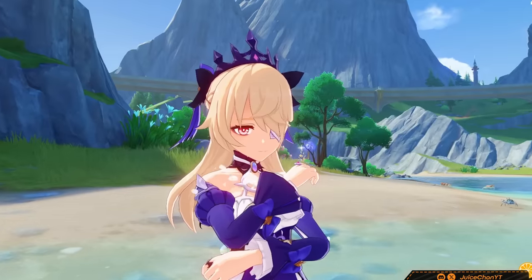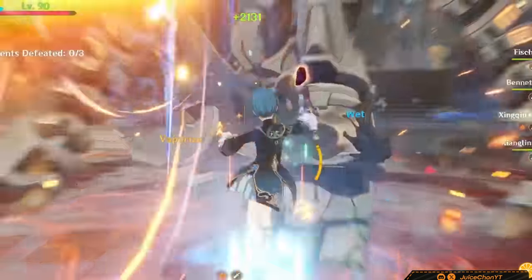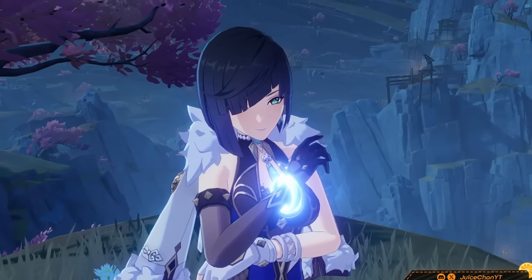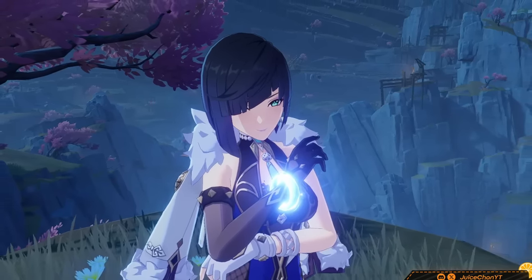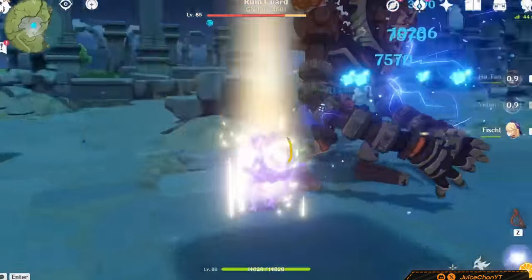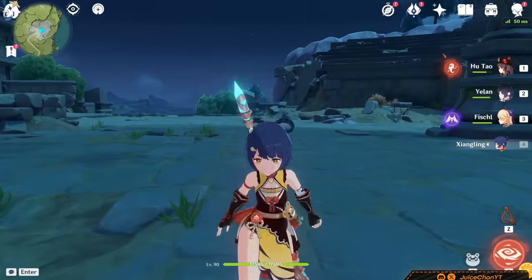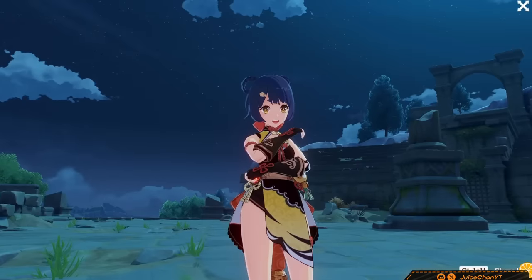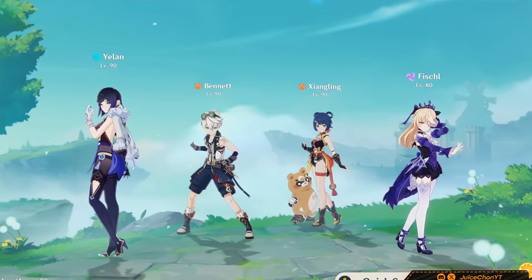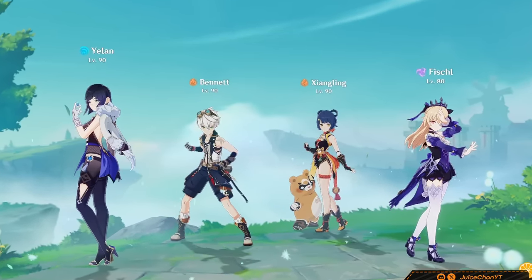A unique technique with Fischl that seems to be overlooked quite a bit is the effect of Overvape — the Electro-Pyro-Hydro interaction. People always say how Yelan at C0 doesn't have enough Hydro for Hu Tao to constantly vaporize. But if you slot Fischl in as the last member of that team and have her cause Overvapes, then Hu Tao will be able to vape every time. It's a similar situation with Xiangling — just stick Fischl on the end and she'll be vaping perfectly fine. Fischl is still single-target oriented though, keep that in mind.